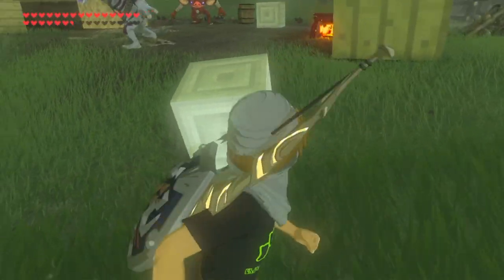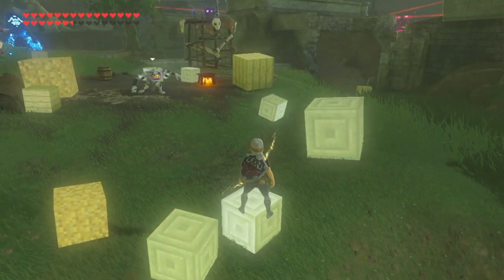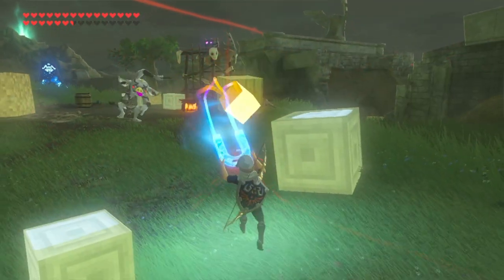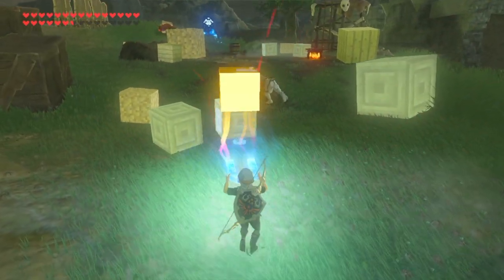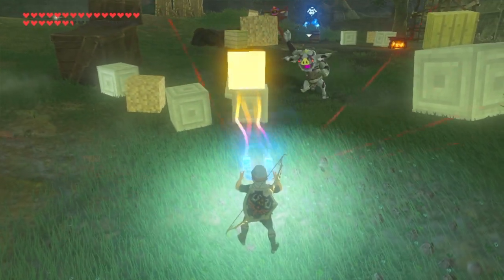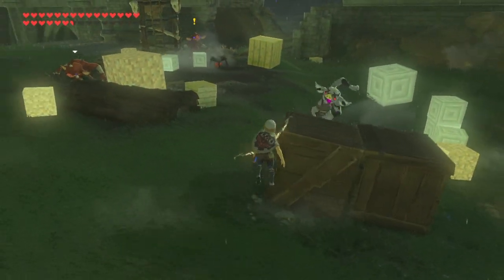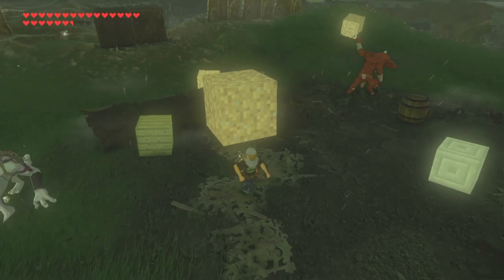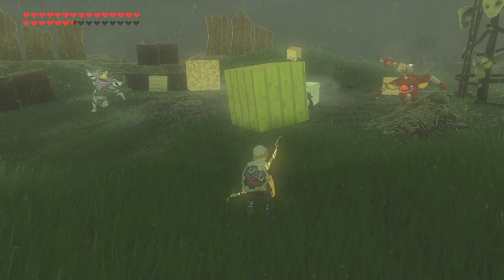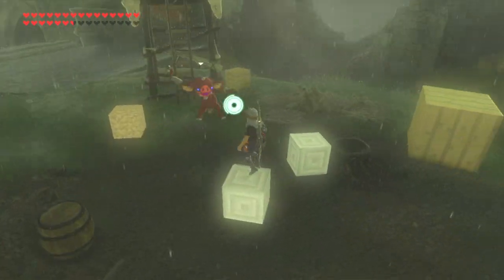This one looks even littler than the other ones - is that just me? It's hard to say. Well, we could figure it out with magnesis - make a snowman. I wish when he spun it around it spawned a ton of them. It's about exactly the same. These guys are just building the fort. He's afraid of the blocks that are spawning when he does stuff.